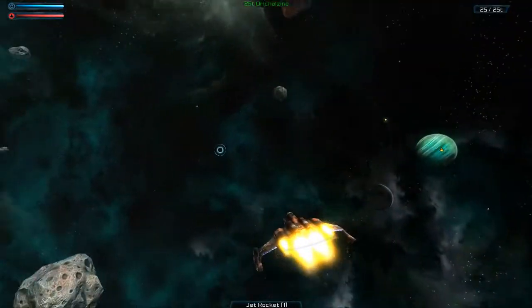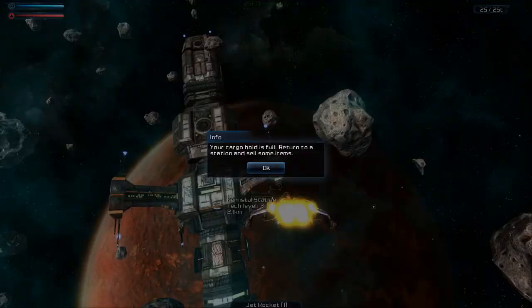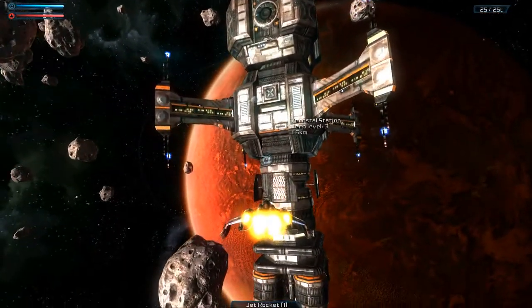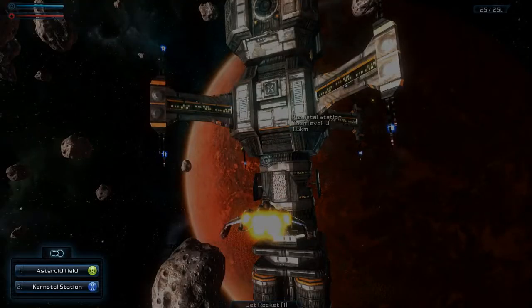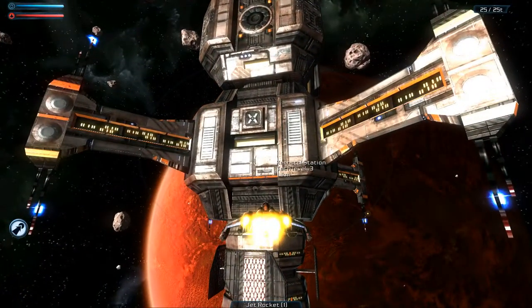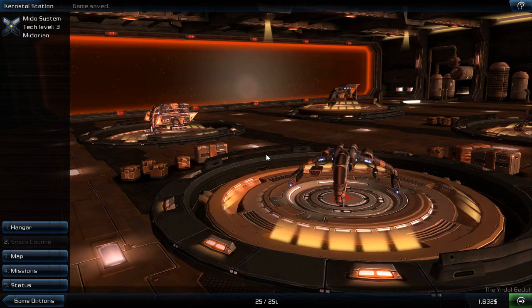I've got 25 tons of that and my cargo hold is full. Let's do the auto pilot and land on the station, sell what we've got. And then I'll go try and find some combat, after maybe equipping some decent stuff.